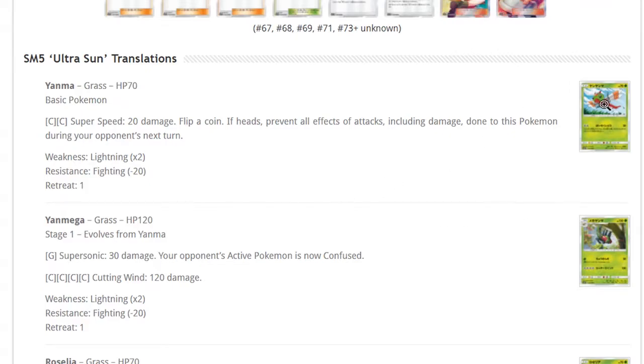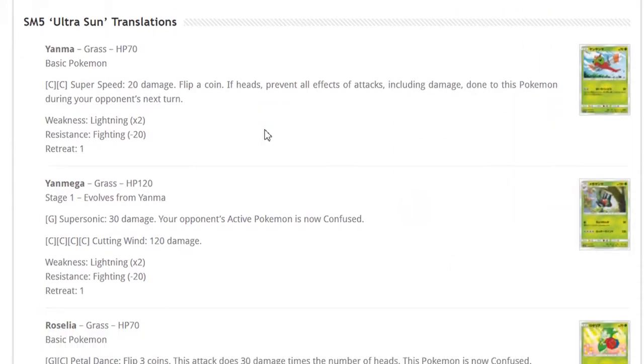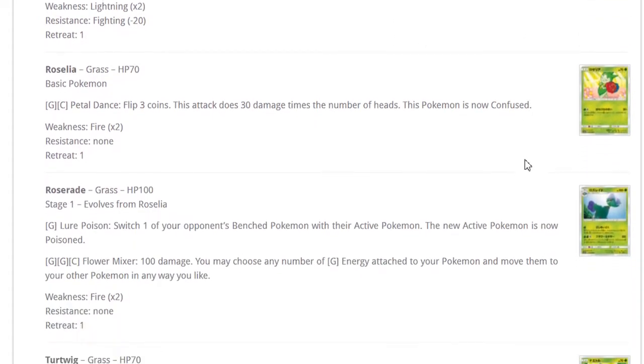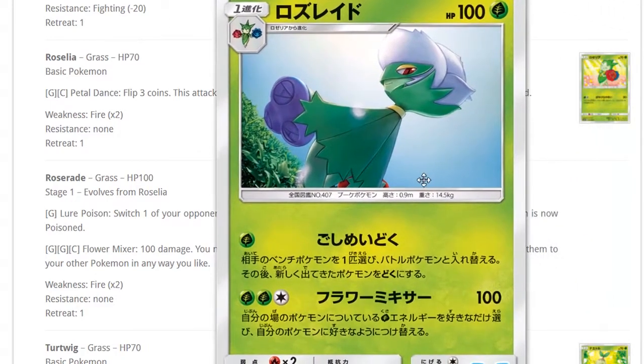Yanmega can attack for free if you have four cards in hand. One version can flip a coin to prevent all effects of attacks including damage. The other Yanmega already isn't as good because the other one has free attacks with four cards in hand. We've got Roselia and Roserade — fun fact, fourth gen is my favorite generation and Roserade is one of my favorite Pokemon from it, too bad it's bad though.